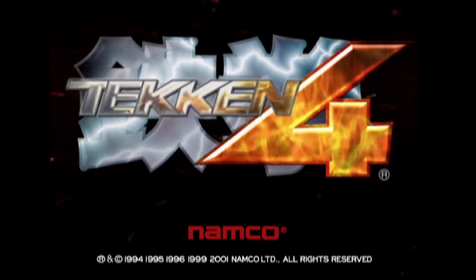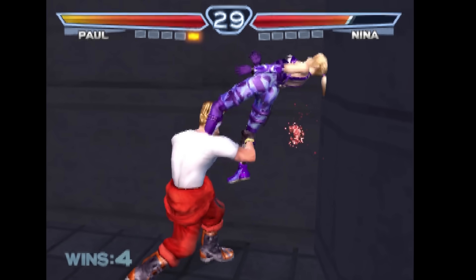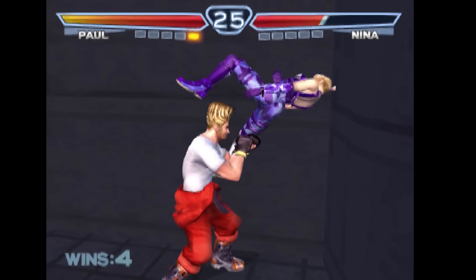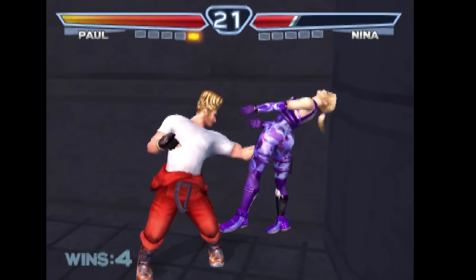Tekken 4. There is a sweet spot in some stages at the intersection of two walls. Launching the opponent into these very specific spots allows for infinite juggles.